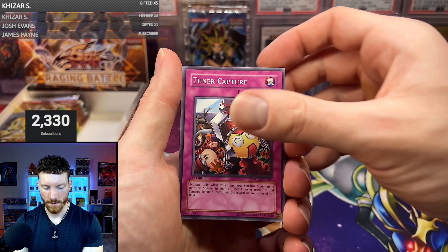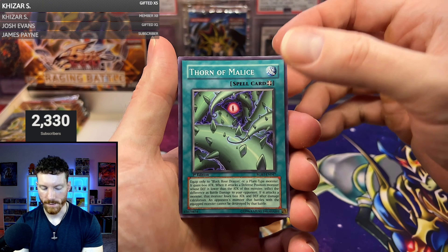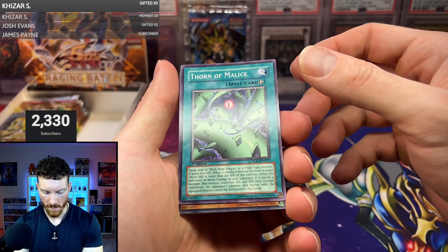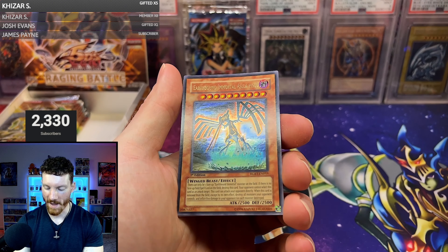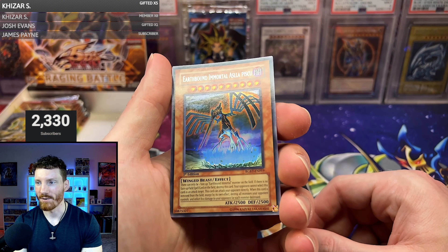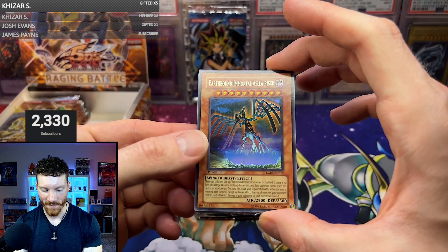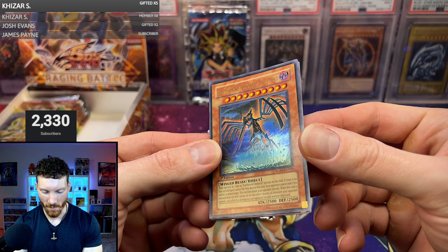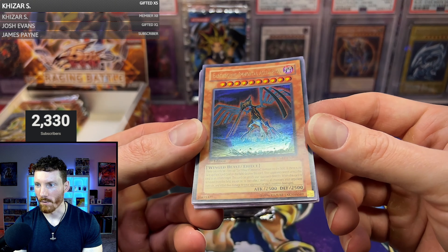K-Dragon, where's the luck at? Tuner Capture, Junkbox, Thorn of Malice — come on, Synchro. Effect Monster, this might be something. It is the Earthbound Immortal! So it's not an ulti, but we actually got him Earthbound Immortal — Asila Piscu, I think that's how you pronounce that one. So there's our first Earthbound Immortal.